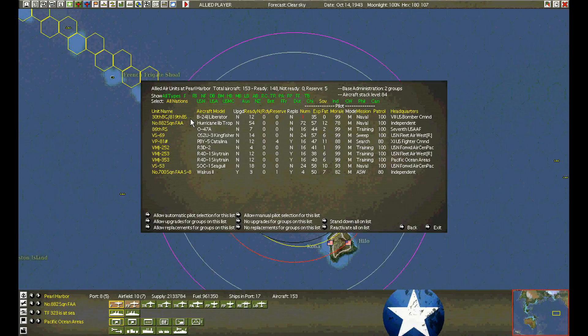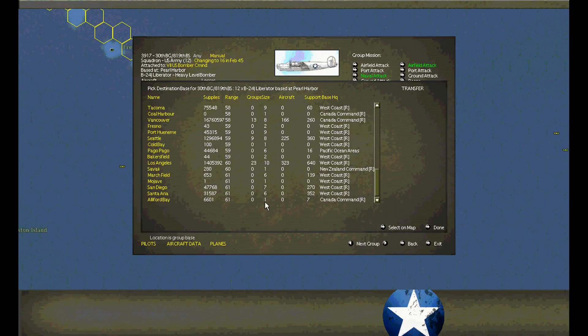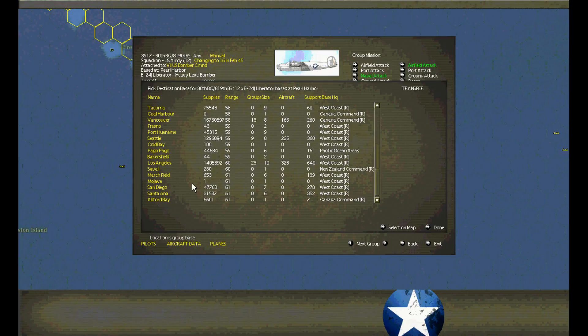At Pearl Harbor, we have one flight of Liberators ready to go. Let's see how far we can transfer. We're going the wrong direction toward Pago Pago. We can't go all that far, can we? There really isn't a great range on these guys.